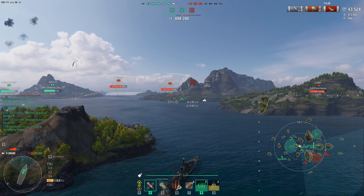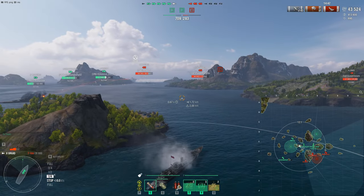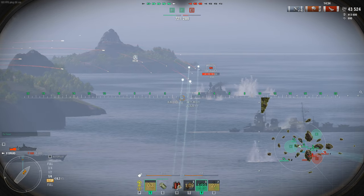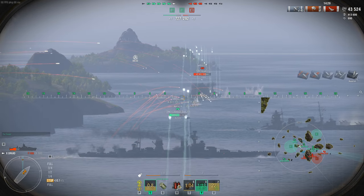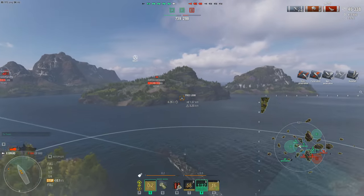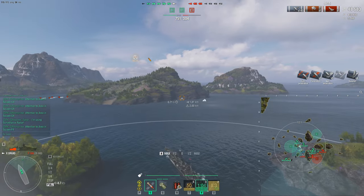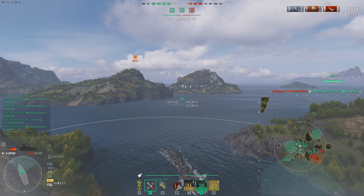Since we've already got two of our caps, we don't need to push anymore — we wait for them to make a mistake and force them to come to us. This is where the Druid excels: we have smoke, heals, and can stay in cover to keep spotting while staying out of engagement range. We can also reach out and touch the Marseille, which has that French easy armor we can get nice damage on. I'm keeping my eye on that Kleber — he's probably going to rush us now.